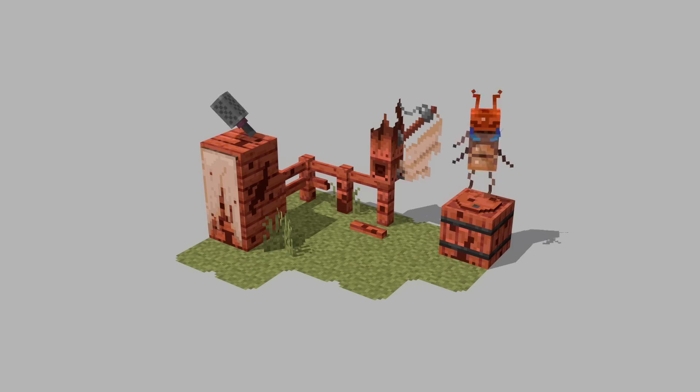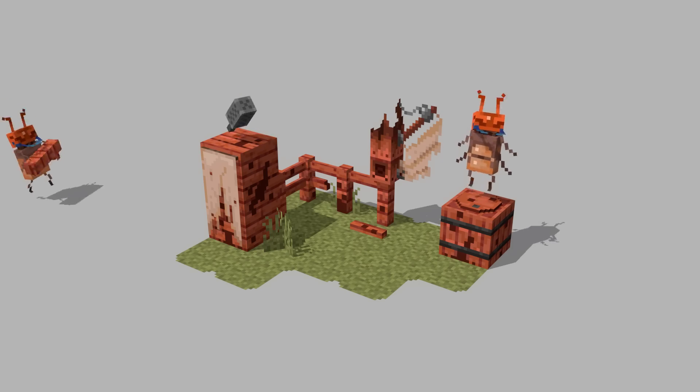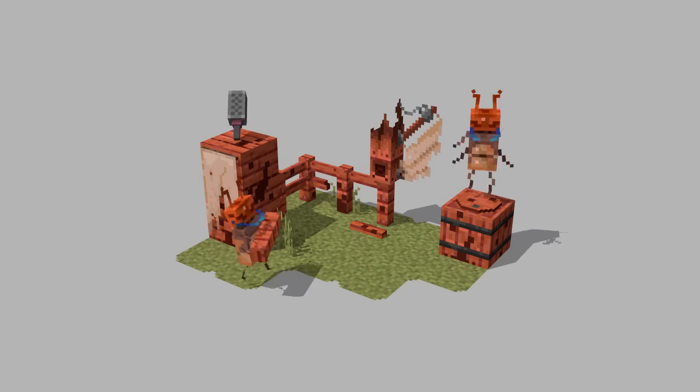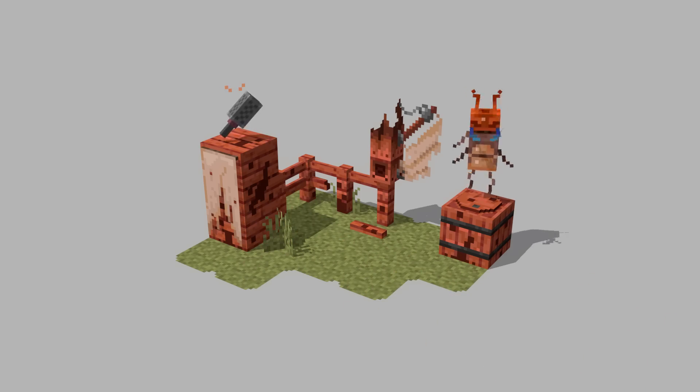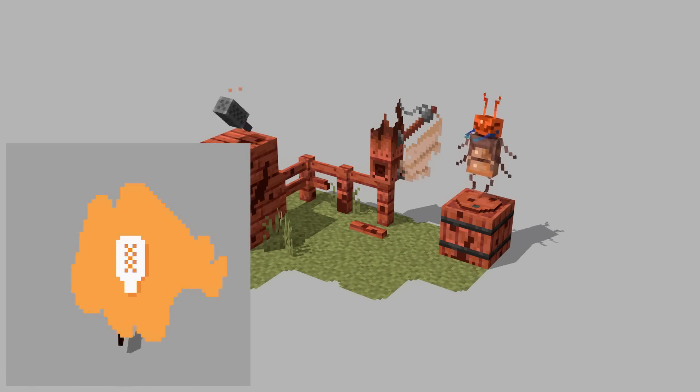Occasionally, while observing the habitat, you might see it chipping in on the work around the base, like carrying a fence post. That's important stuff, you know. The Woven Termite also has a chance to appear holding an item known as what I'm calling the Nod Wooden Sword.